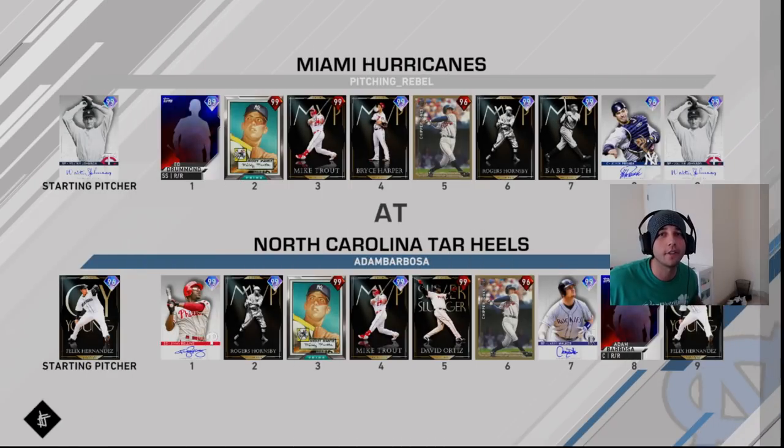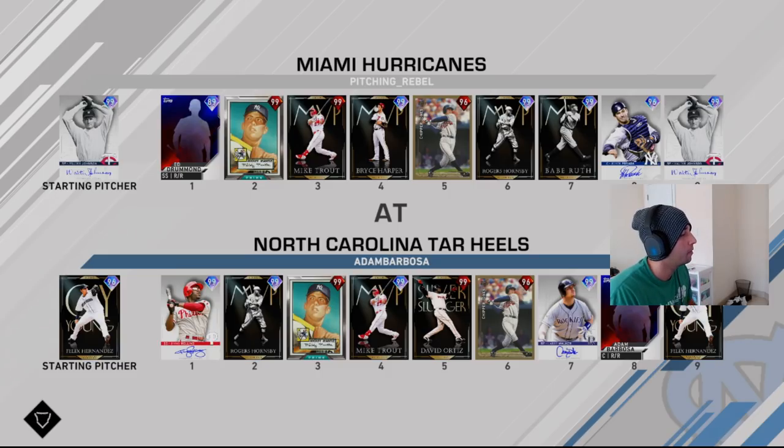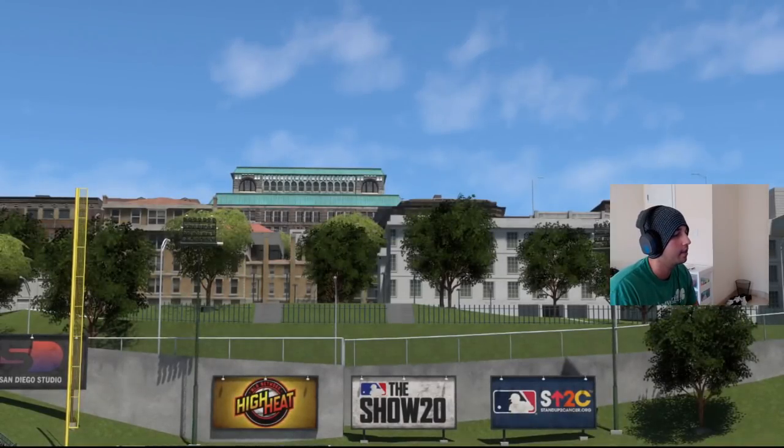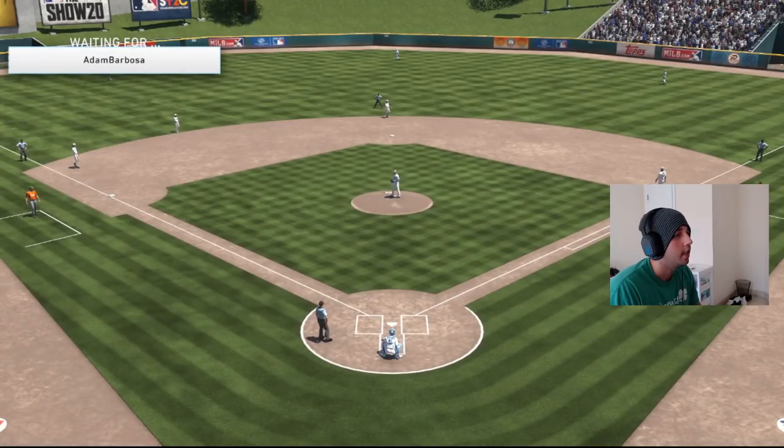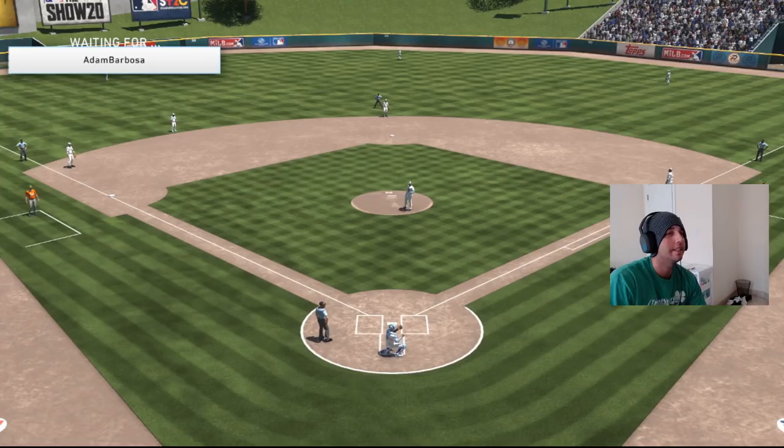Today's opponent is Adam Barbosa. He's got Felix on the mound. His lineup includes prestige Trout, prestige Papi, prestige Jones, Larry Walker with his cap in the eight spot. We're going to have the debut — Walter Johnson on the mound — so let's see if we can throw some dominant pitches, throw some dots, and get some outs.